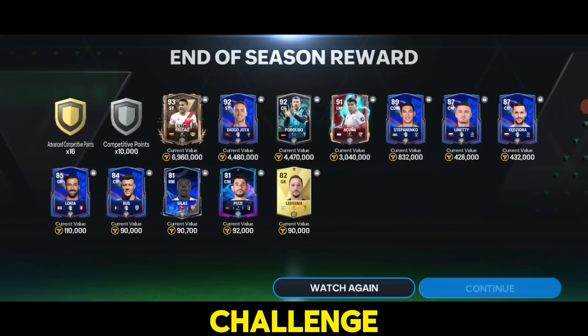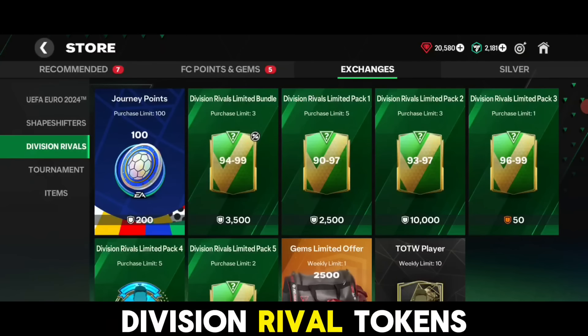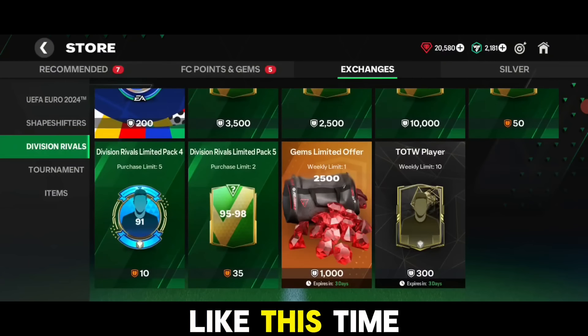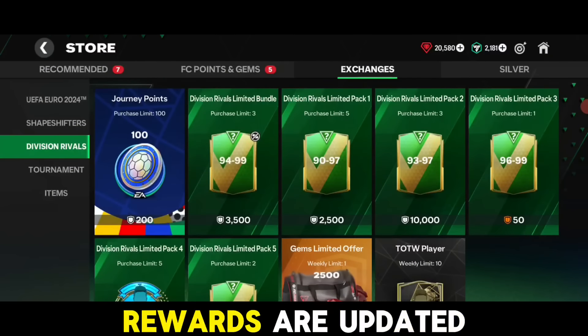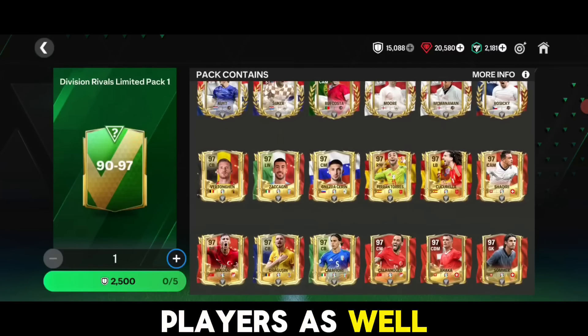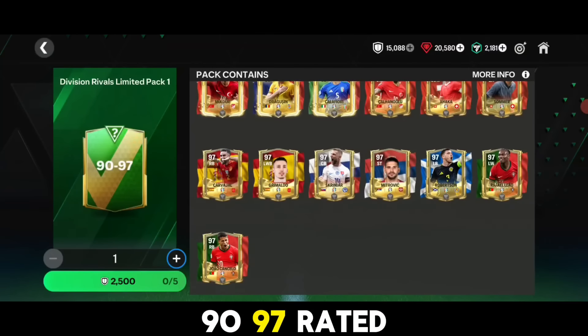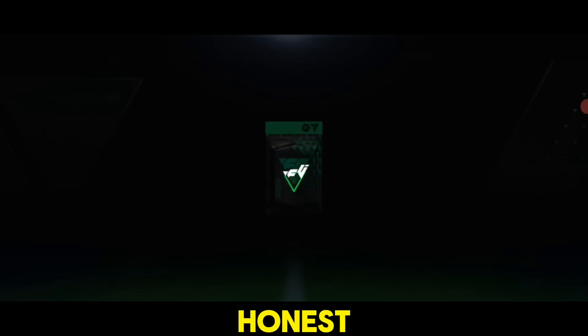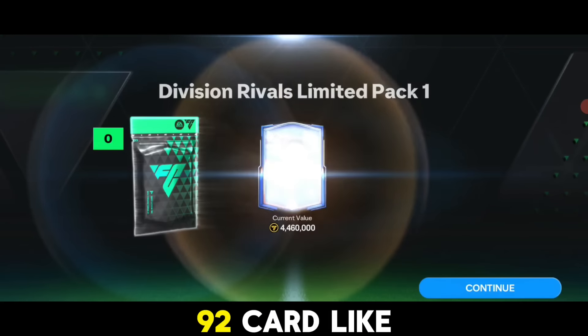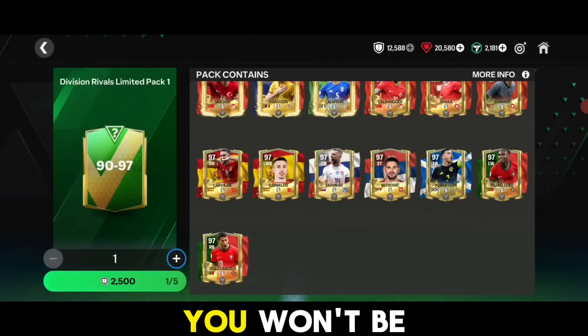In this video we will be spending our challenge rivals points, which are division rival tokens, to get the division rival rewards. This time the division rivals rewards are updated and contain euro players as well. I have to be honest, I'm not a fan of the 90 to 97 rated pack because people will mostly be packing 90 or 92 rated cards - you won't be getting any high rated card from a tradable pack.